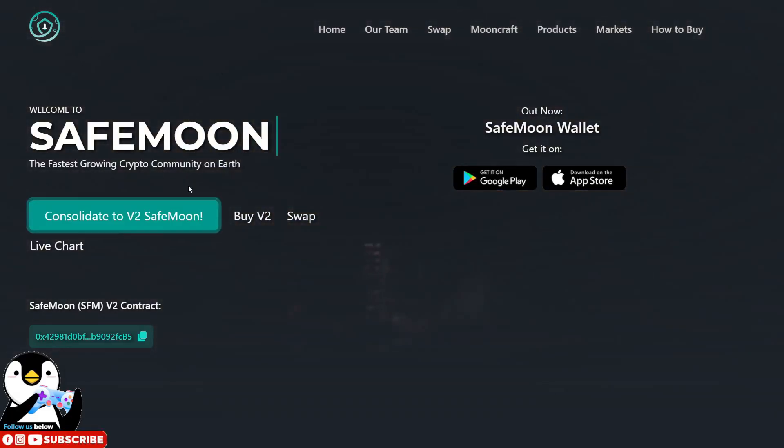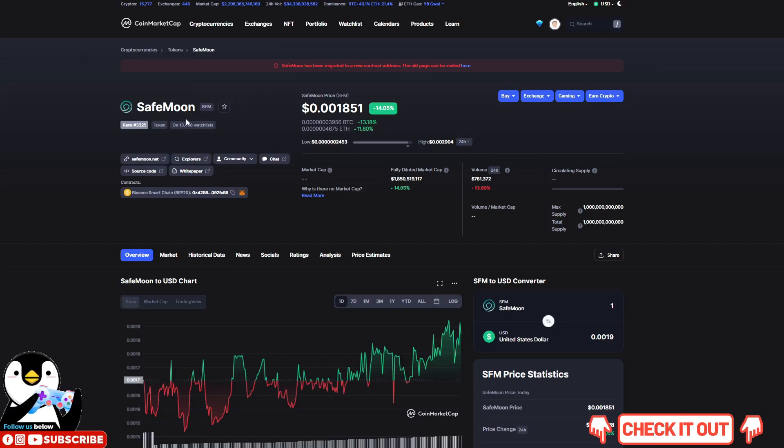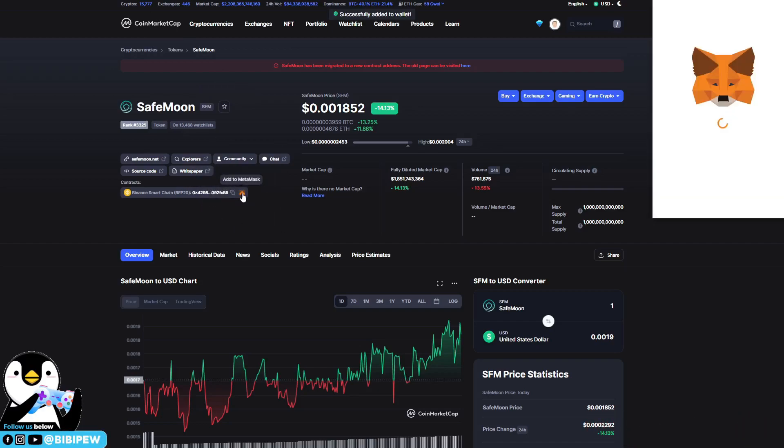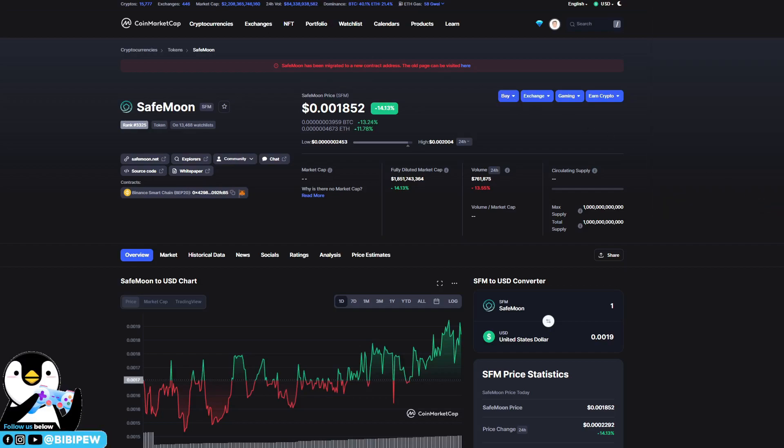Remember the URL you need to go to for the swap is safemoon.net. To add your SafeMoon tokens, go to SafeMoon under CoinMarketCap and click on the MetaMask banner item. It will ask you to add SafeMoon tokens version 2 to your MetaMask wallet. Click on 'Add token'.